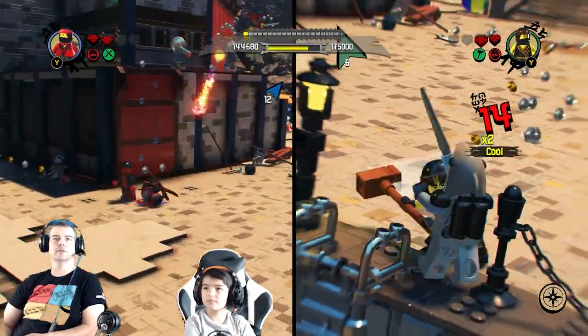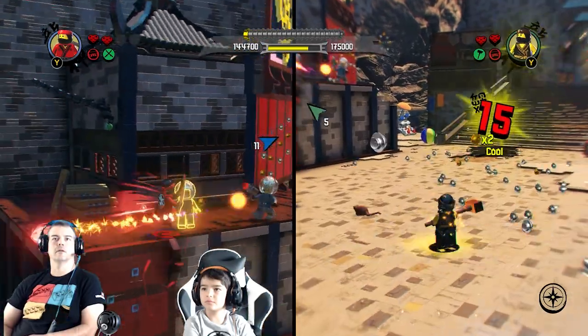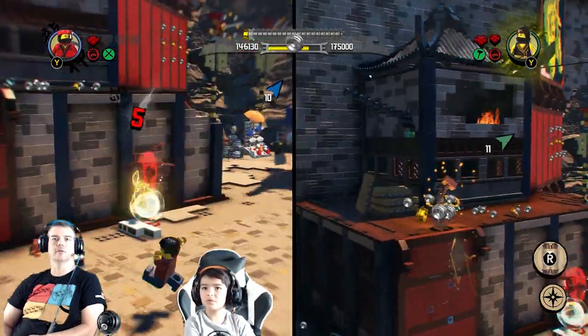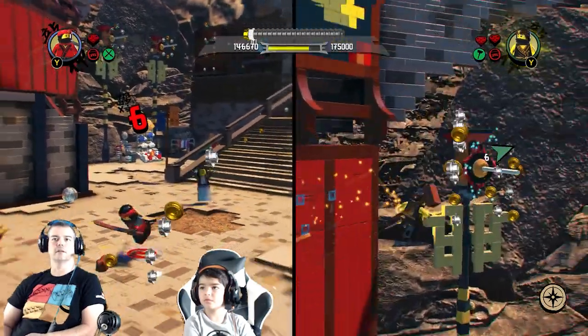How do we get those guys? Oh, run up the wall here. The guys with the domes have guns. Nice. I was gonna attack that lady - she's alright.